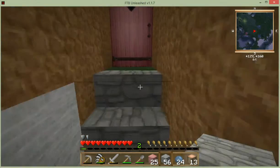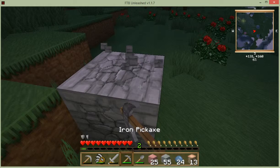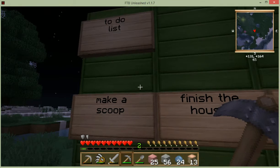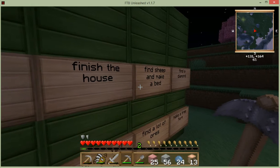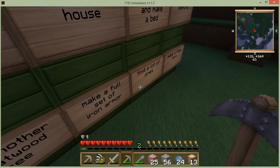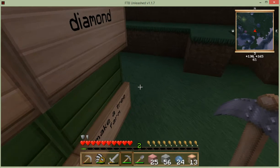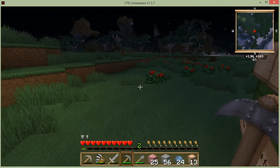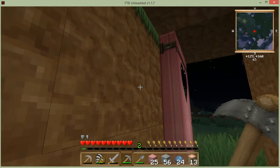Right, I'll show you. Here it is — these are the things I wanted to do: make a scoop, finish the house, find a sheep and make a bed, find a diamond, find another great wood tree, make a full set of iron armour, find a lot of walls, and make a tree farm. Every time I finish one of those, I have to break the sign and put a new one down, so I'll do that if I finish any.